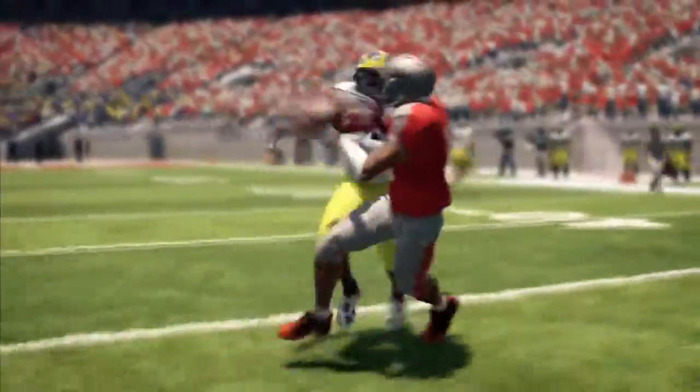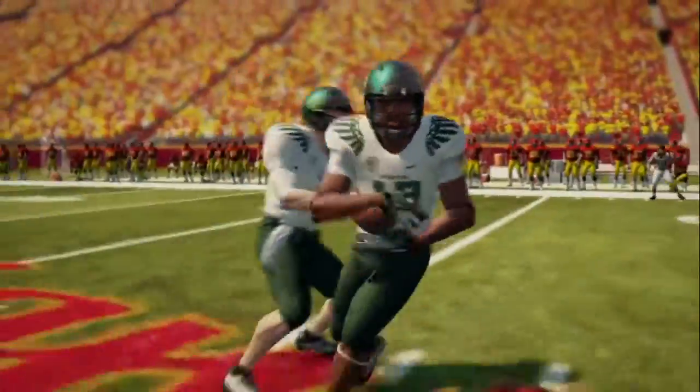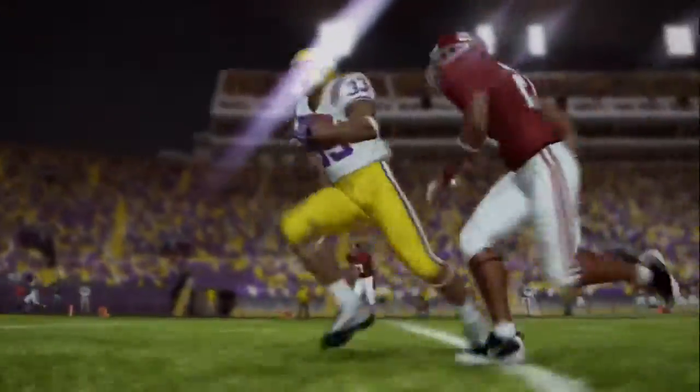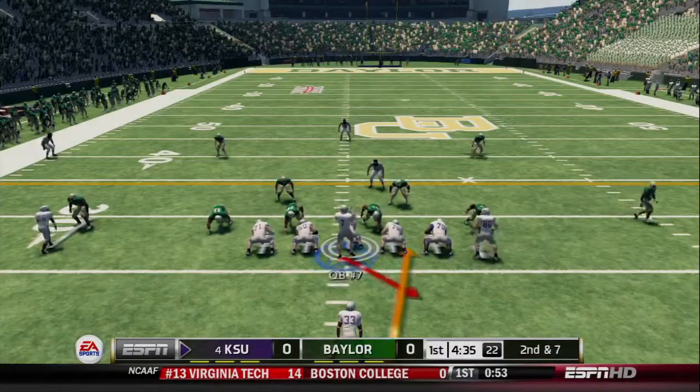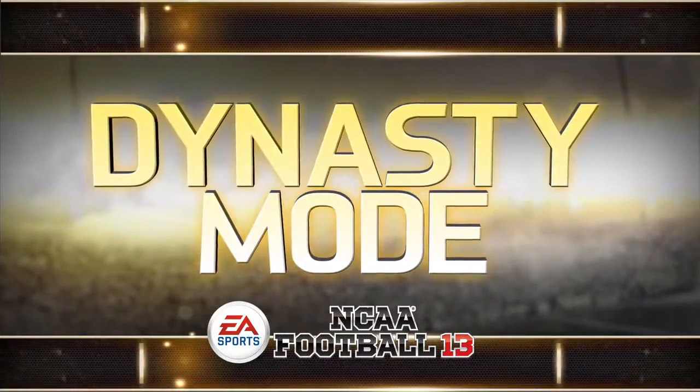When creating the demo, we had two goals. First, we wanted to give you a deeper impression of what you can look forward to in the full version of the game. And secondly, we wanted to give you more for checking out all the great improvements we've made. To let you experience the new ESPN Studio Updates and Bottom Line Ticker, you'll be dropped into Dynasty mode at Week 10 of the upcoming season.